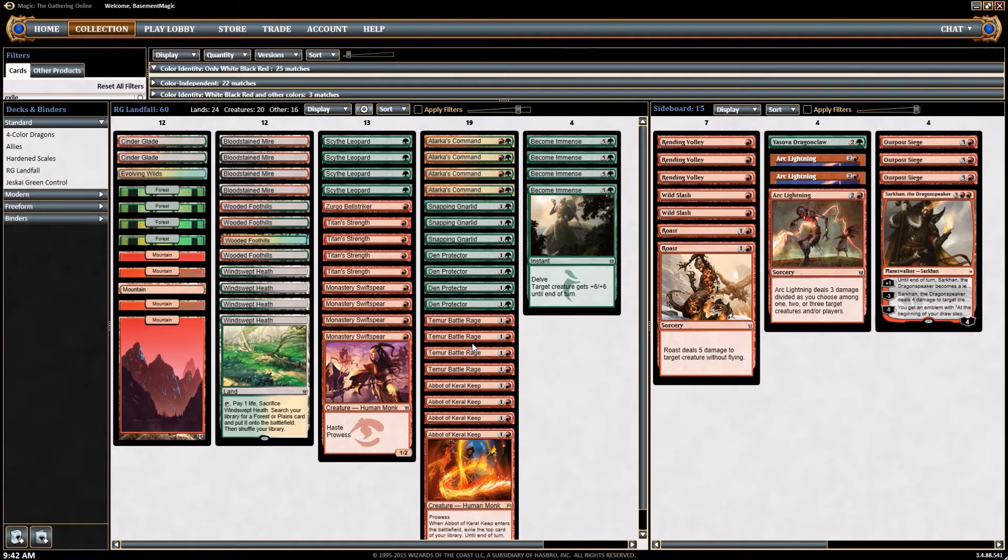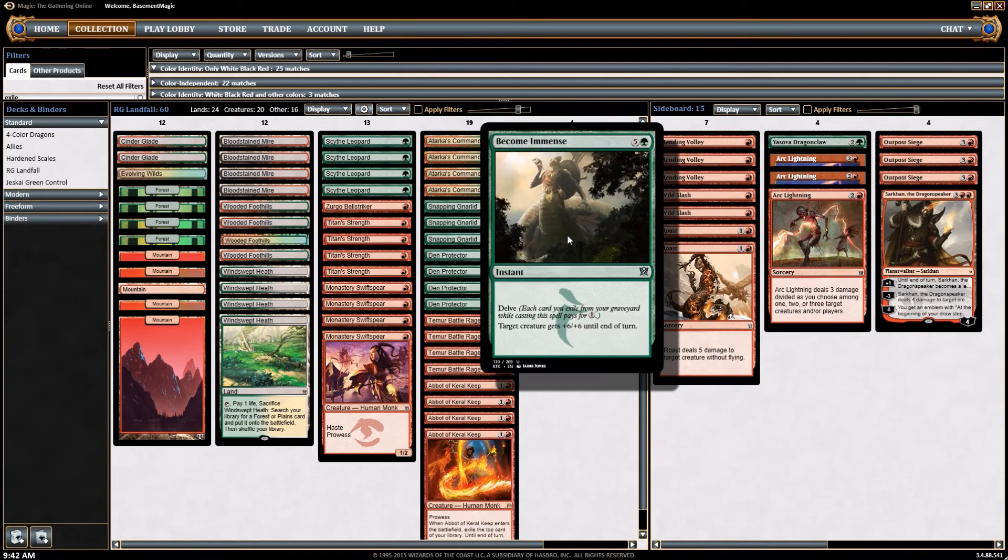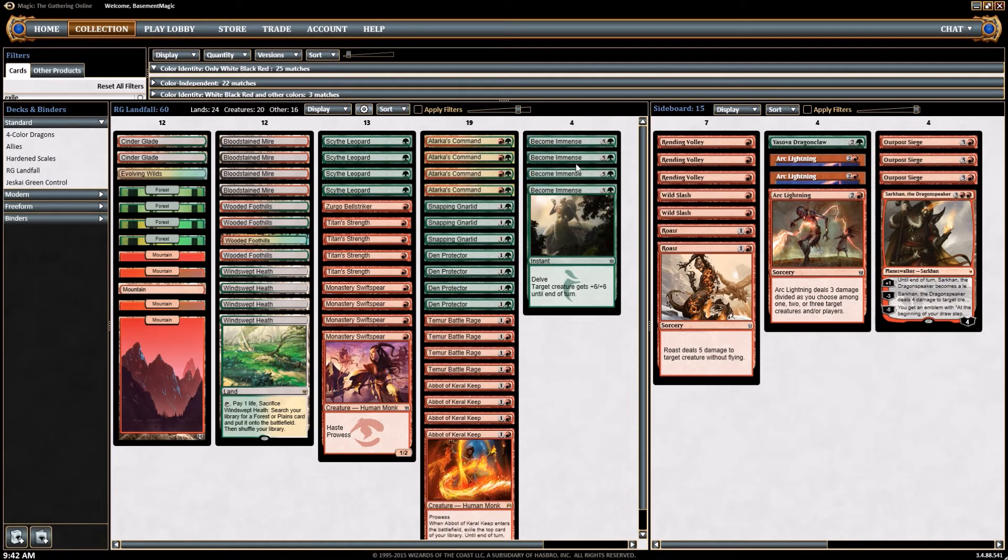We do have four Temur Battle Rages, which has become the big thing with these Red-Green decks over the last couple of weeks since we switched over to the Battle for Zendikar metagame. He also played four Abbot of Keral Keep and four Become Immense. Four seems like a lot to me, but we definitely have easy ways to fill our graveyard, so we'll see how that plays out.